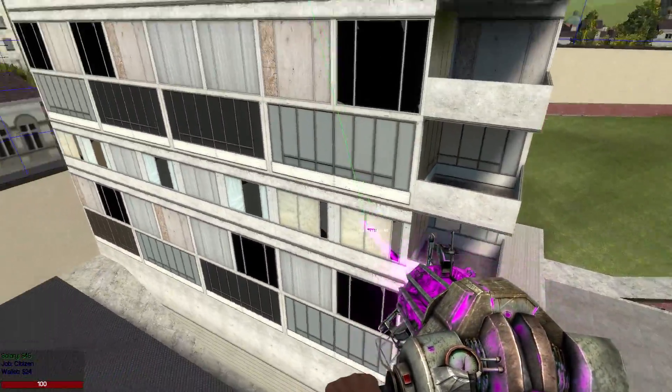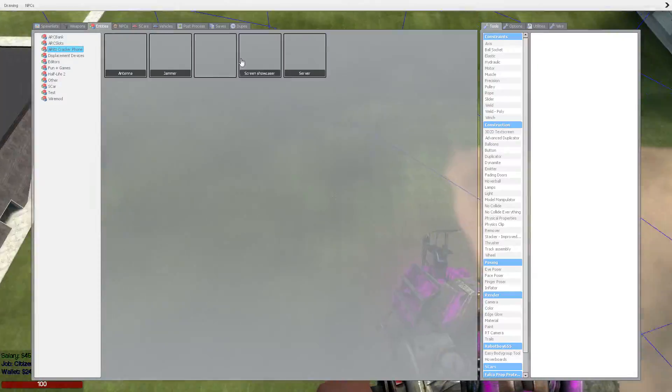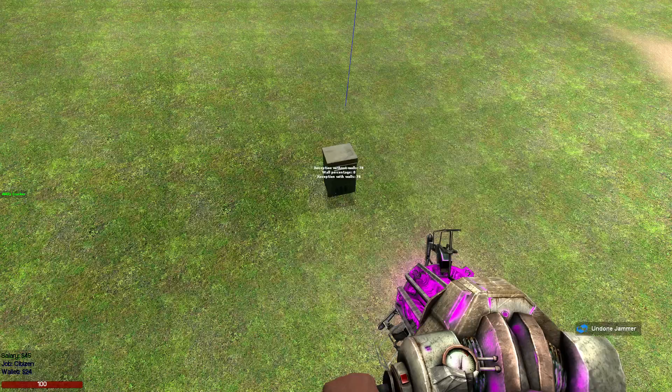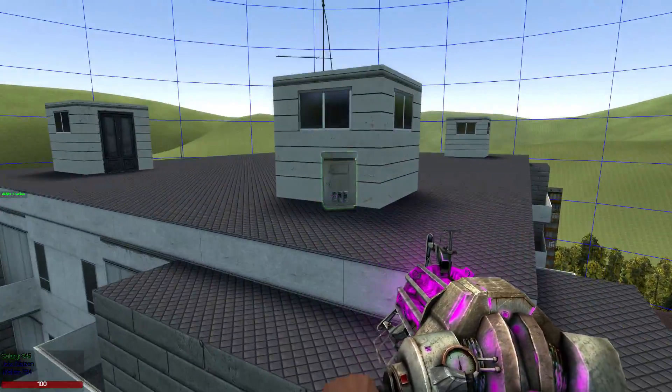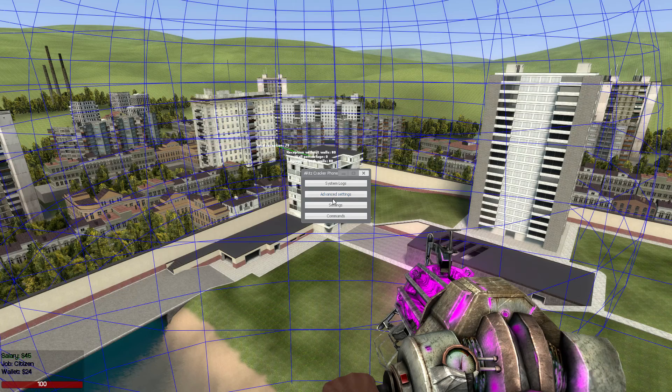Your reception shouldn't go below 30 percent where you expect players to use a phone. Just place antennas around, then open the ARC Phone admin GUI, click Command, and press Save and Freeze All Antennas.